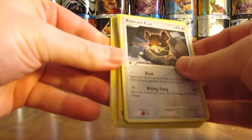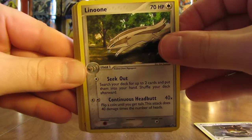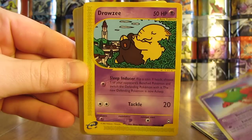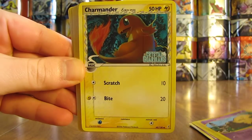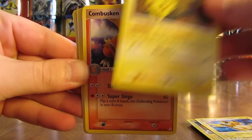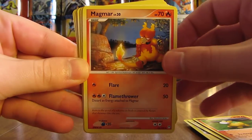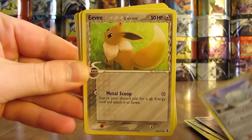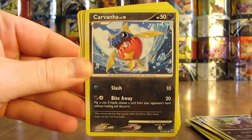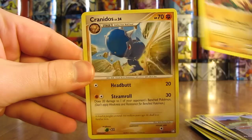The first card here is a Raticate G. There's Lenun, Bidoof, Omanyte, Natu, Drowsy, Charmander — which is a reverse holo card — Raichu, Pikachu, Kumbuskin, Pneumo, Magmar, Magnemite, Eevee, Chimico, Stunky, Carvana, Cacturn, Mankey, and a Kranidos.